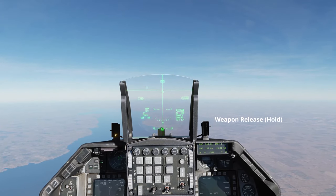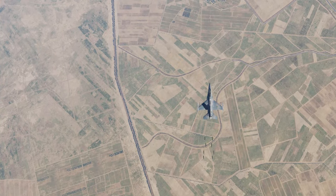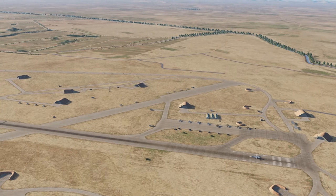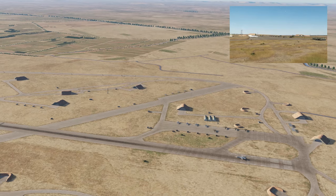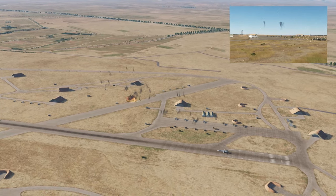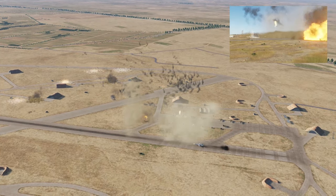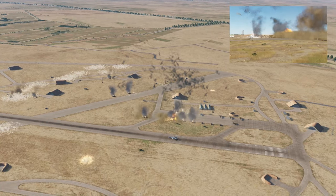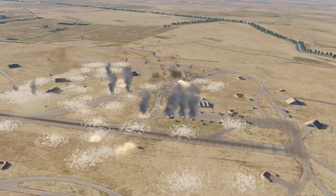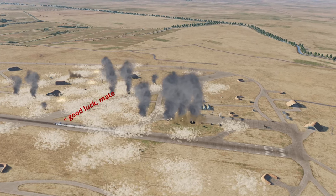And there they go. Let's find somewhere to sit back and watch the fireworks. The initial explosions will be the CBU-97 releasing the submunitions. The exploding vehicles will be evidence of the penetrating skeets, and the raised dust across the target area will be the skeets unable to find a specific target. As you can see, it has a fairly devastating effect. Needless to say, this probably isn't a weapon to be used in a CAS scenario close to friendly units.